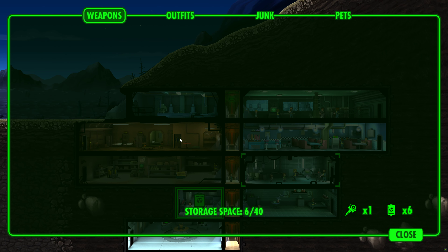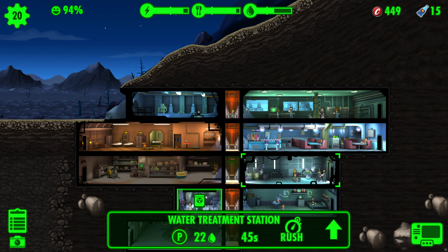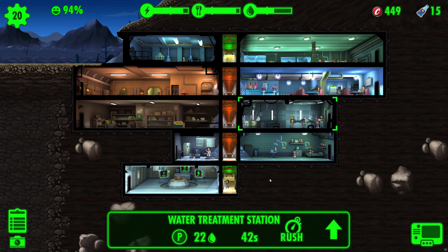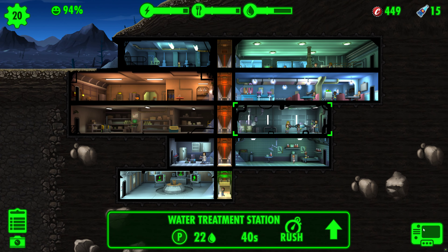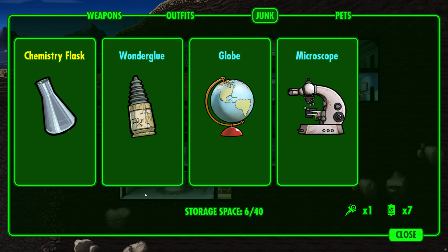Once you've amassed your treasure trove of junk, it's time to wield its potential in the crafting of weapons and armor. Junk comes in three rarities — common, rare, and legendary — each holding the key to unlocking a spectrum of crafting possibilities.